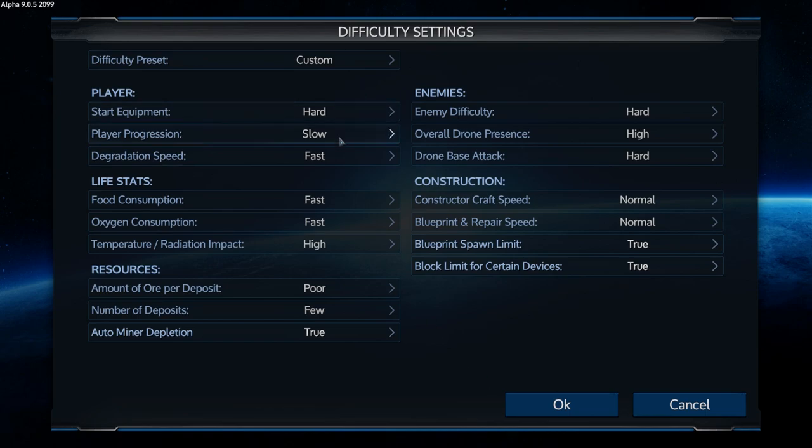Hard, slow, fast, fast, fast, high - those are all hard settings. So I've got crappy equipment, it takes forever to level, my stuff breaks really fast. I go through food really fast, go through oxygen really fast when out in space or on a planet without oxygen. Temperature and radiation impact me higher than normal.